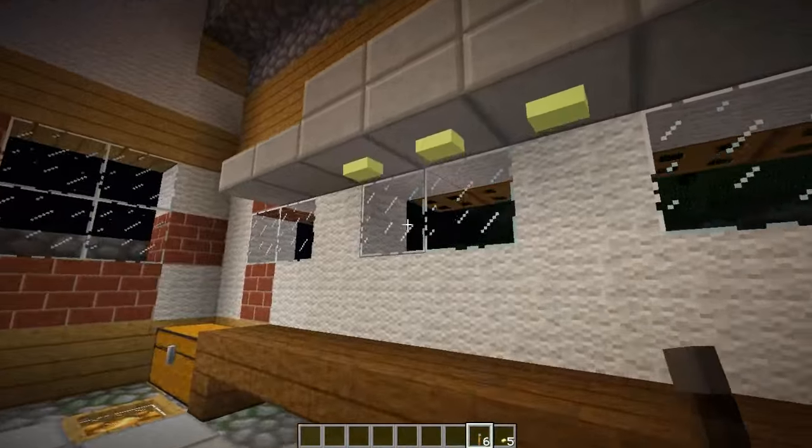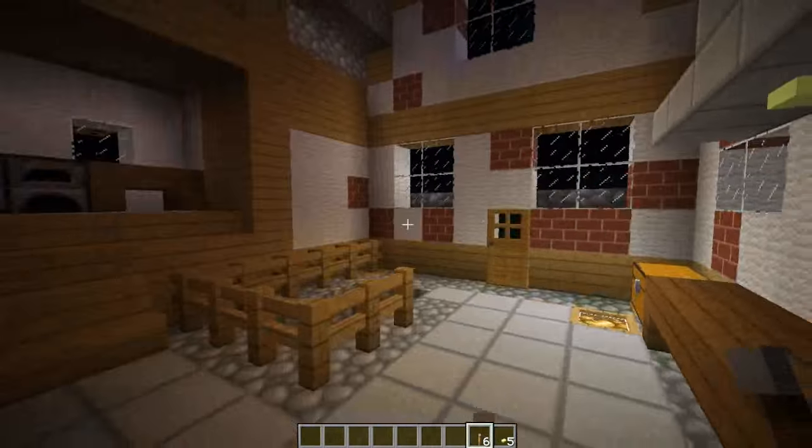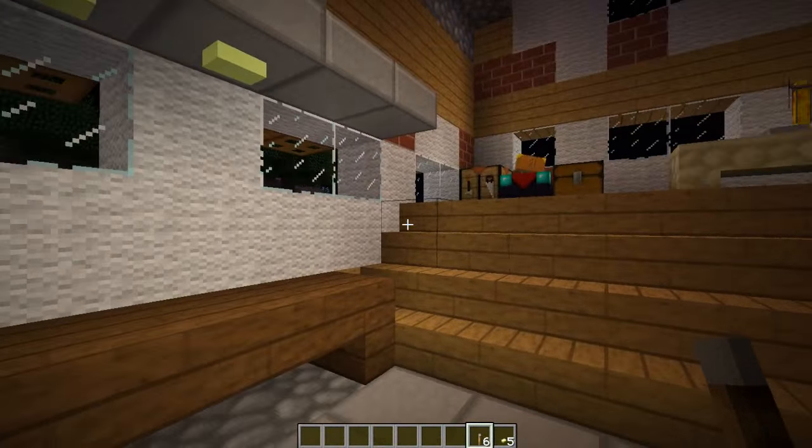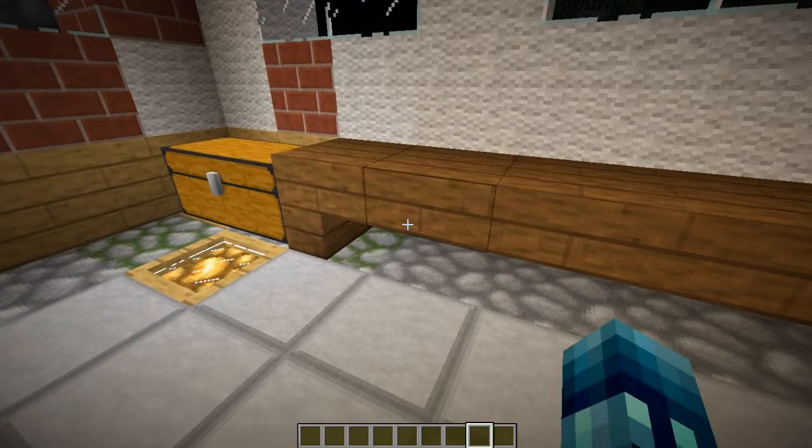It's an alternative for a ceiling light that's really small but provides a low amount of light, so if you place these, place a lot of them. To craft a light bulb, just surround a piece of redstone with four pieces of glass and you'll get two light bulbs.